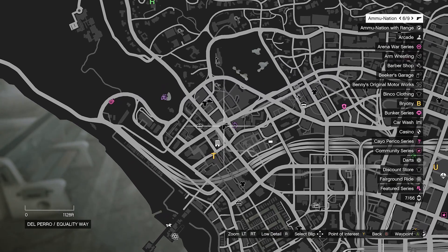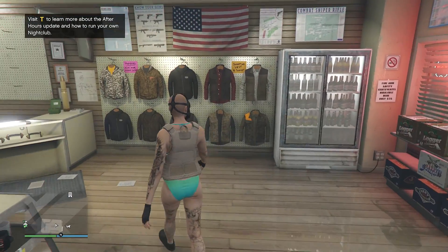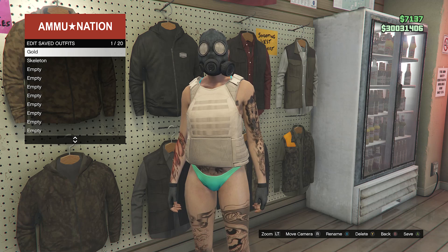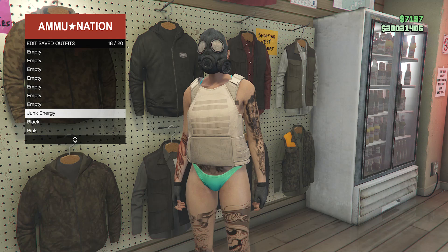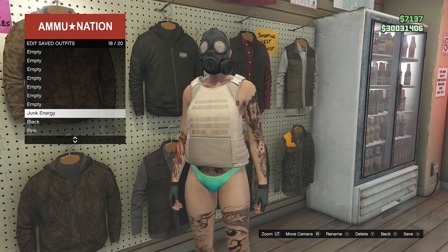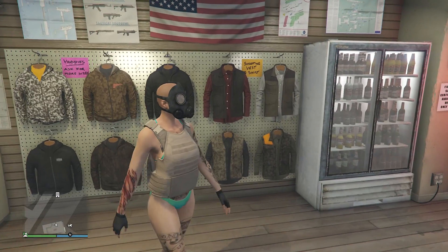Now we're going to head over to a gun store. After you get to the gun store, walk over to your tops and save the outfit on whichever slot you did before. If you are doing the heist apartment merge, you can save on whichever slot you want. But if you are doing the It's a G Thing job, save the outfit on slot 1 or slot 20. After you save the outfit, just back out of the tops.